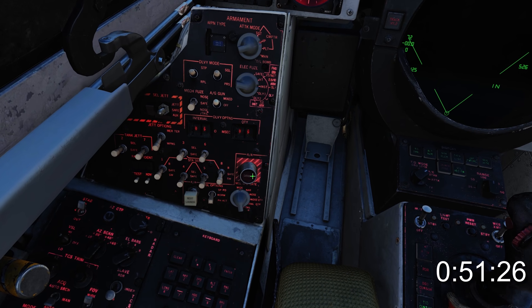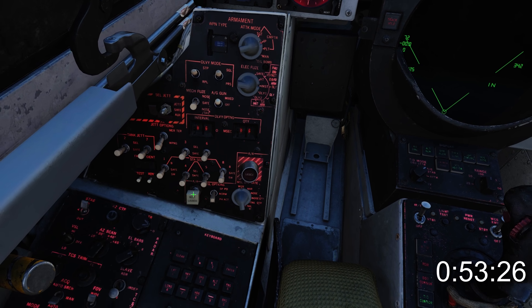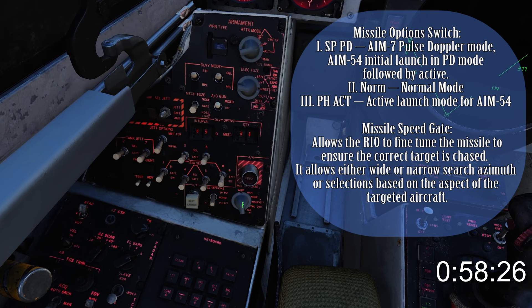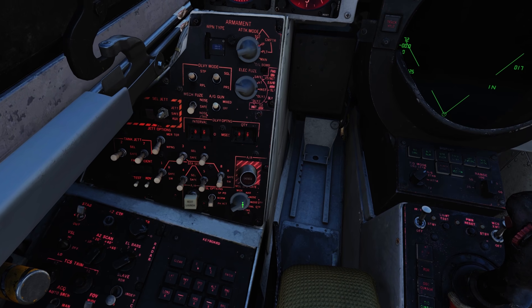This is the air-to-air launch button that glows red when there's a hot trigger. The next launch button is used to queue up a hooked target in TWS mode. Missile options and missile speed gate are used for fine tuning air-to-air missile parameters.